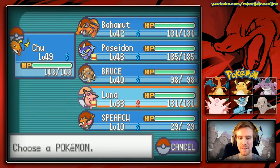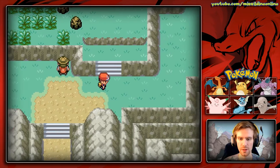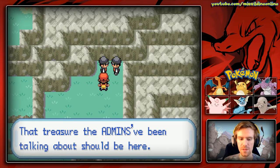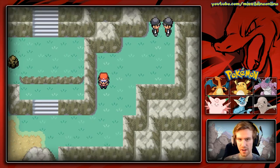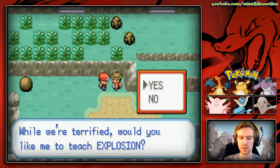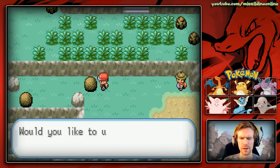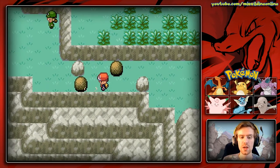Raichu kind of becomes less useful in this area, so I'm switching to Bruce. I'd like to use Luna but there are a lot of Fighting types around here. The admins have been talking about treasure that should be here. We can talk to this NPC: 'Can you imagine if this volcano were to erupt? The explosion would be the end of us!' He offers to teach Explosion — none of our Pokemon can actually learn it, and it's essentially a self-destruct move I personally don't use, but some people might want it.